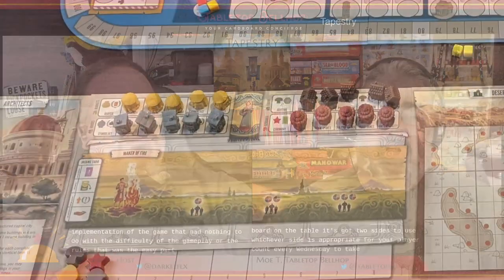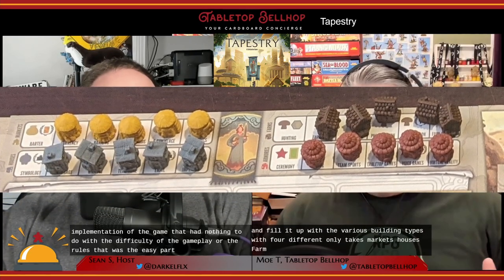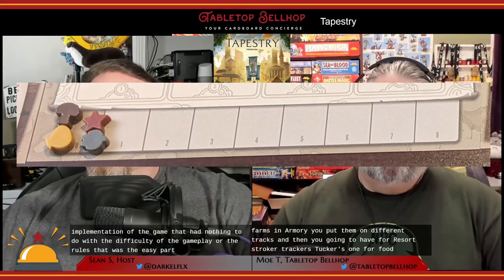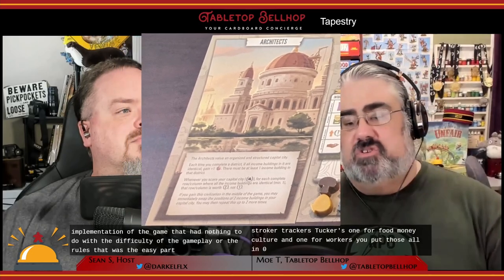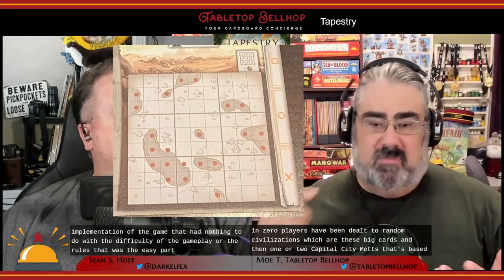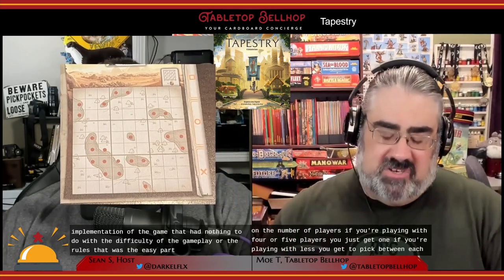You start a game by putting the board on the table — it's got two sides, and you use whichever is appropriate for your player count. Everyone takes a player board and fills it with four different building types: markets, houses, farms, and armories, placed on different tracks. Then you grab four resource trackers — one for food, money, culture, and one for workers — and put them all at zero. Players are then dealt two random civilizations and one or two capital city mats, depending on player count. With four or five players you get one; with fewer you pick between two.